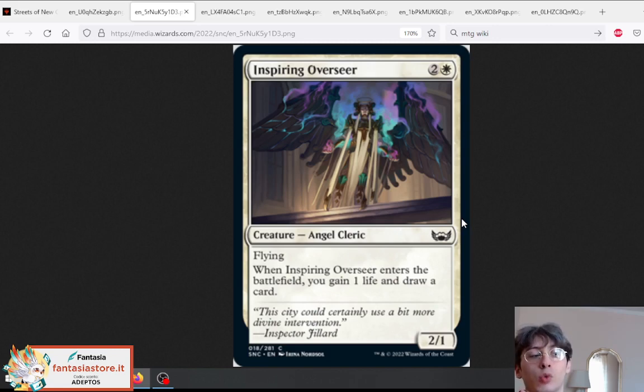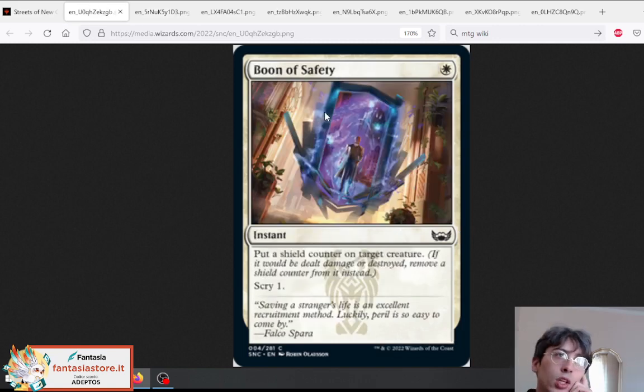Maybe you can play it in Orzhov Pestilence, the midrange version with Kor Skyfisher — just imagine having eight flying creatures in a deck that previously only had four copies of Kor Skyfisher as a flying finisher and blocker for Spellstutter Sprite. Okay, it dies to Spellstutter Sprite, but you're trading a flying creature that cycled itself with a Spellstutter Sprite and that's good enough. I'm worried by the low toughness since Makeshift Munitions is a maindeck card in any red metalcraft deck. Still, it's a flying cycling creature and it seems weird not to try it.